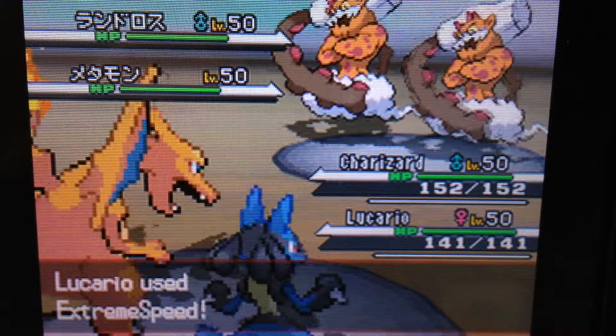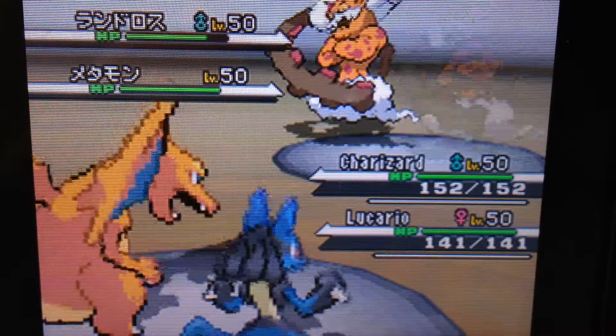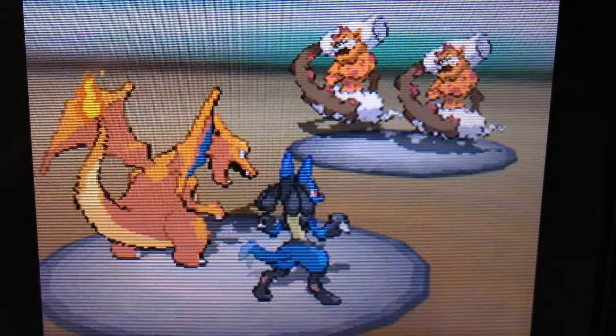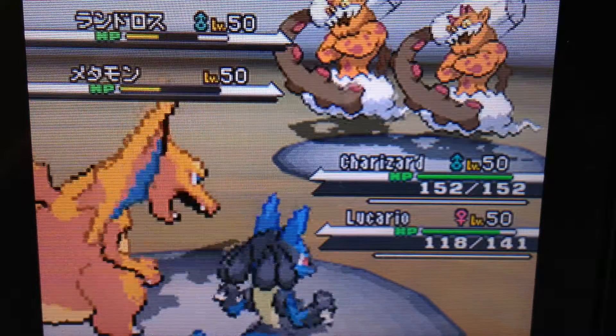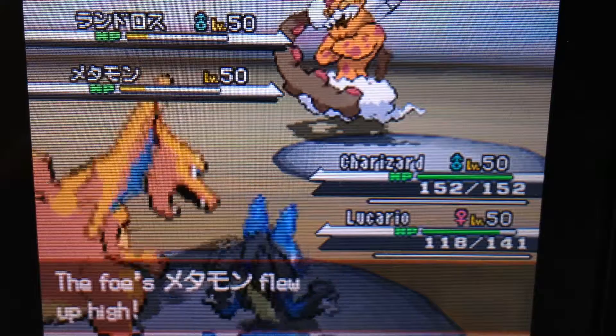So I throw out Lucario, and Lucario is probably going to be the star of this battle, as you'll see in a minute. I just use Extreme Speed right away, because mine's not so fast, but he's really strong in physical attack. My Charizard is basically a special attack Charizard, so I use Heat Wave on both of them, and with STAB it was able to do a lot of damage to both, almost taking them both out. He uses Fly with both of his Pokemon.